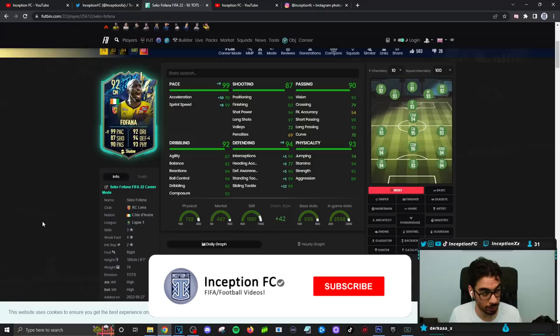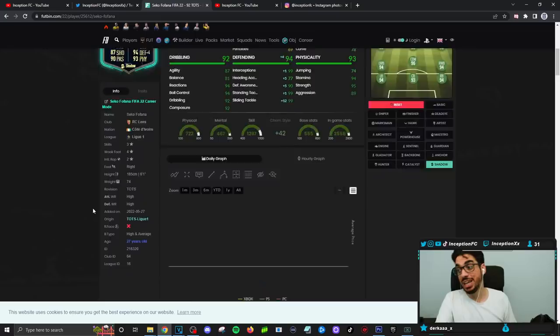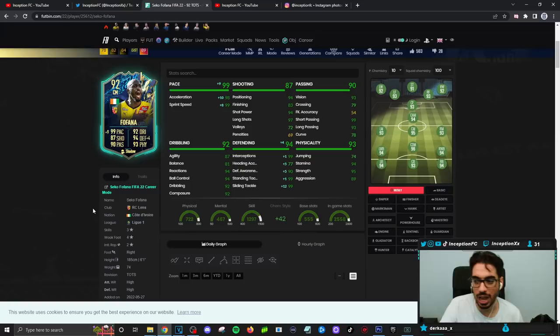Final verdict on the Team of the Season Fofana card: for his defensive capabilities especially, I think he's going to be close to full meta, if not full meta. This card defensively is very hard to get past. His body type is big and strong — it almost looks like he has his own unique body type. I really feel like this card is a monster. I noticed his presence more on the pitch than the Guendouzi card. I really like this Team of the Season Fofana — cards with the weak foot, high/high work rates, and height make him very solid defensively when pushing up against attackers, winning challenges, and intercepting the ball.